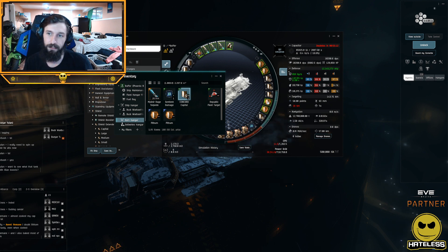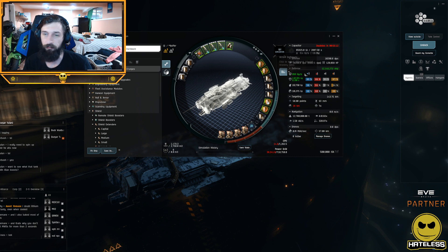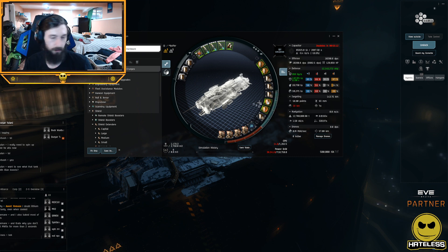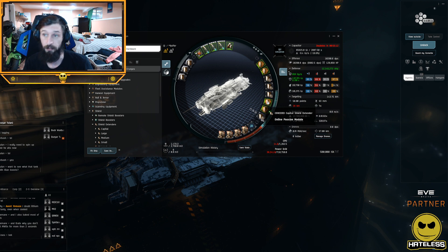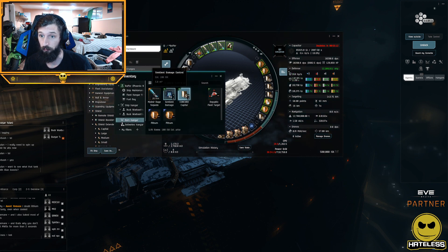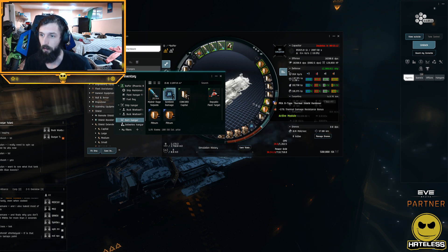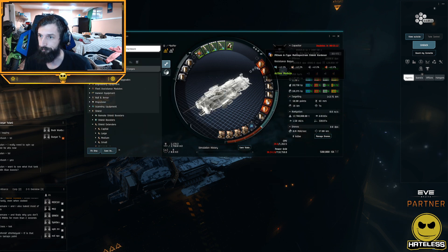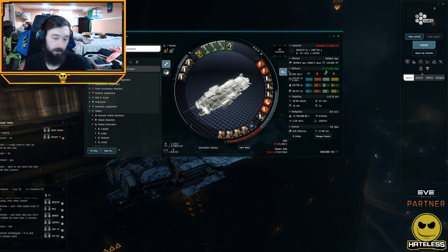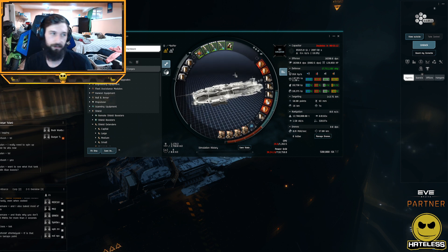This is enough EHP that you're not going to instantly die — it's actually really crazy how much tank this is. We can also swap in a module that only gives about 300,000 more EHP but costs only 200 million ISK. When we roll that hot we get 17.7 million EHP — that's super territory. My super gets about 20+ million, so we're almost at super-level tank with this dread.